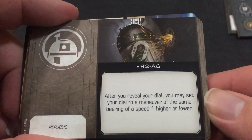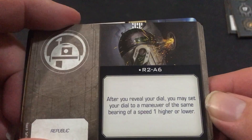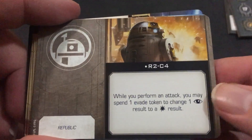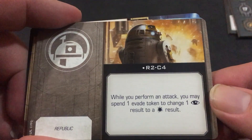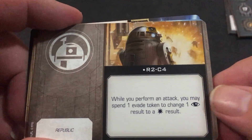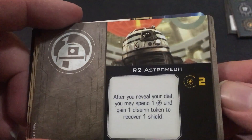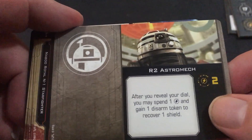R2A6: after you reveal your dial, you may set your dial to a maneuver on the same bearing of a speed one higher or lower. R2C4: while you perform an attack, you may spend one calculate token to change one focus result to a hit result. R2A6: after you reveal your dial, you may spend one charge and gain one storm token to recover one shield.